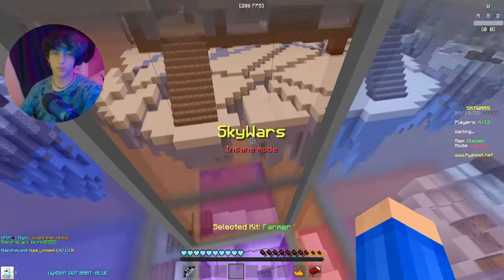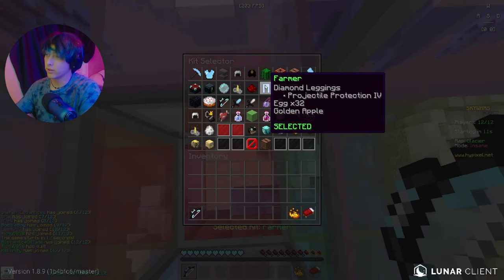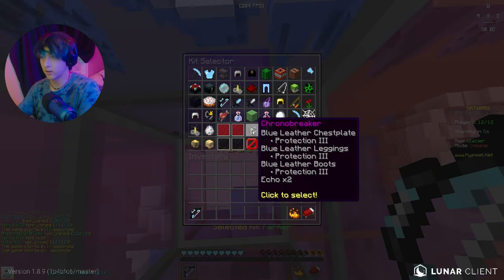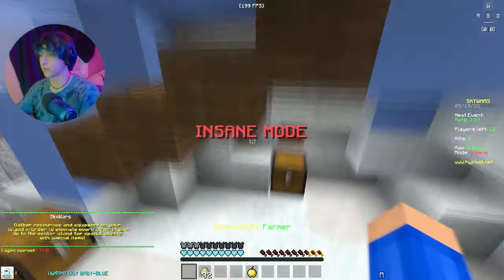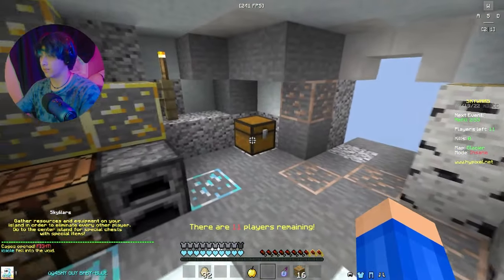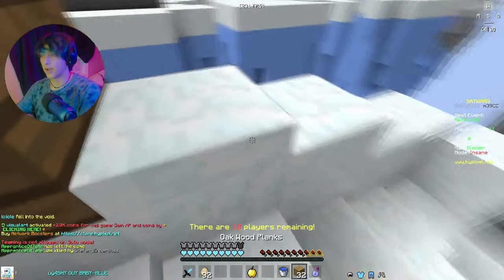Alright, so now that we're in the game, we're going to go over some kits. If you have enough coins to get some kits, I would recommend going Farmer or Knight — maybe even Scout. They're all good kits. If you have enough heads, try to get Chrona Breaker. Your first mythical kit is going to cost 25 heads, so once you get that, go Chrona Breaker. A lot of veteran players are going to be annoyed that I said this and call it a bad kit — well, it's not bad, it's just overpowered, which is why you should use it.